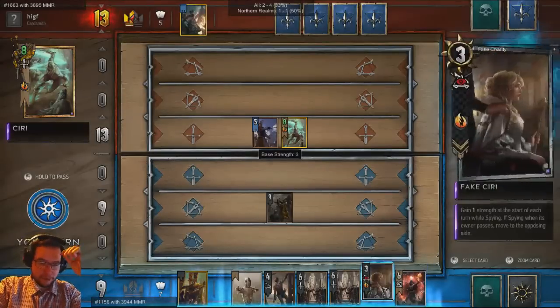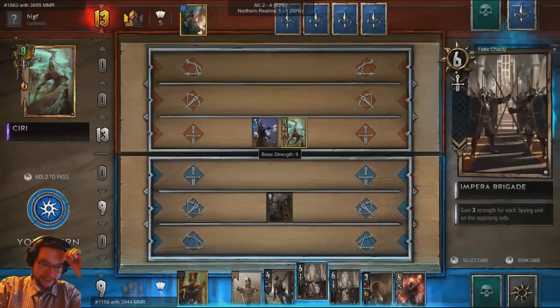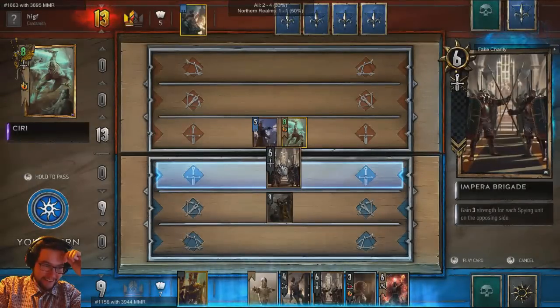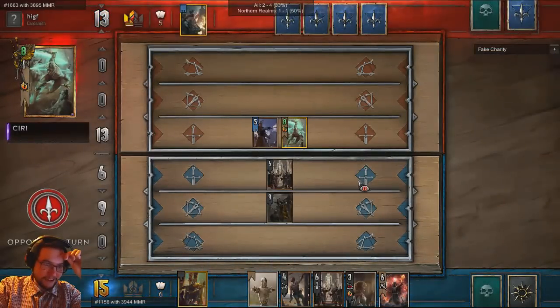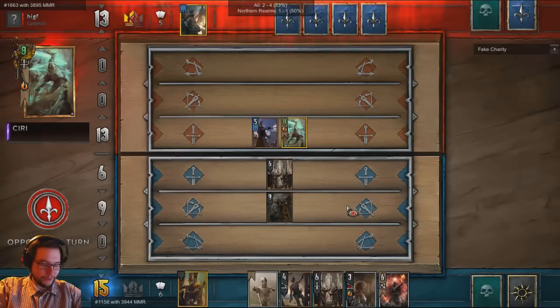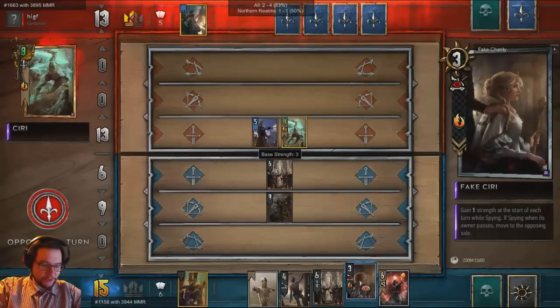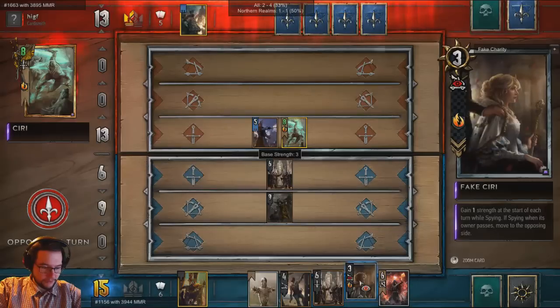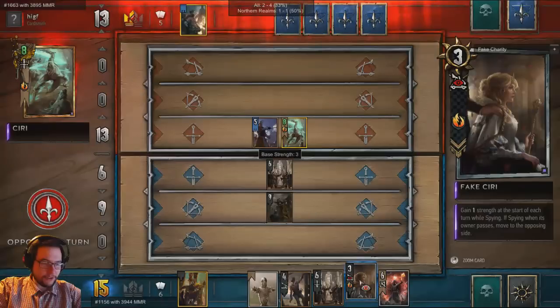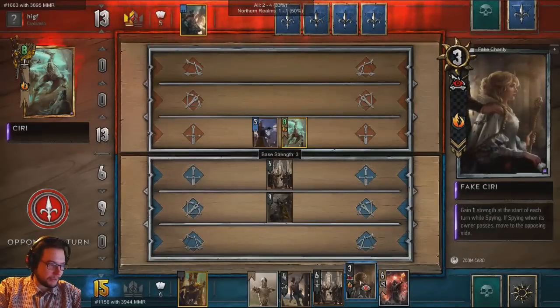This is always the problem - she's never good because people don't pass, you know. They never do. It's really weird, no one ever passes. He's not going to pass now, right? If he does, I'll be as happy as Mockingjay taking a shit. We just need some rounds so that is actually good. I think she still comes back if she's gold. Come on, just pass - god damn it. I'm trying to wait for a round where he's not just going to insta-pass when I put one down.